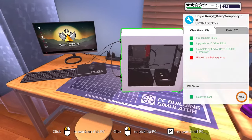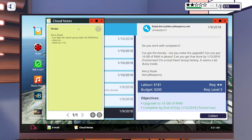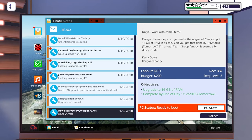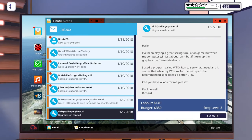Let's double check that we didn't miss anything: 16 gig of RAM done, same brand team group fanboy, and it seems a bit dusty - but we collected everything. Five stars because we satisfied even the hidden requirements! That's going to help a bit with our shopping later.